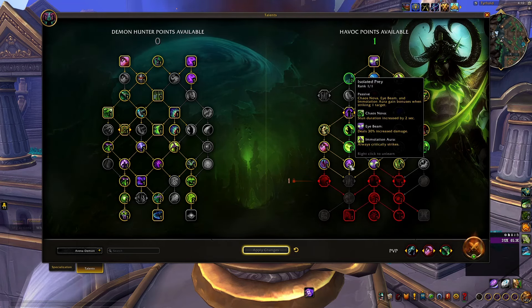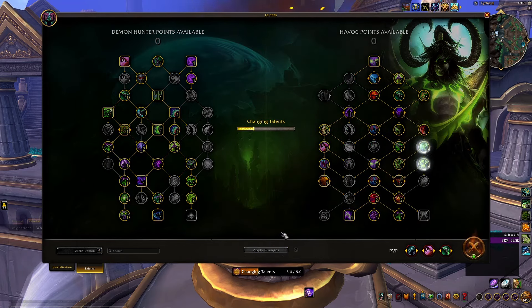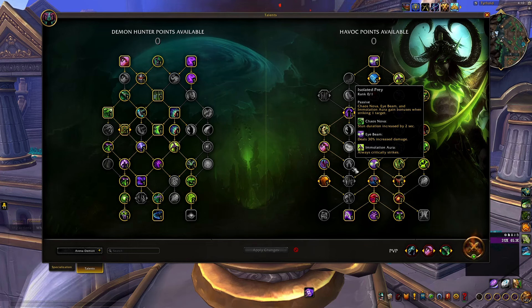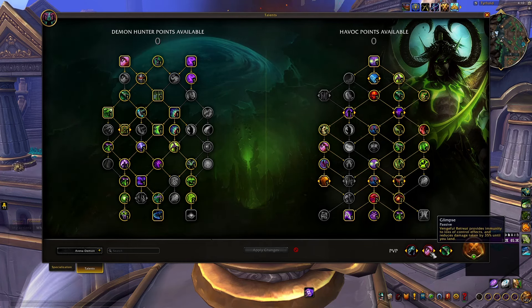You should remove Scars of Suffering and Isolated Prey to get Growing Inferno and Burning Wound. These two talents will help you get a lot of passive damage that will blast the meters. Since you no longer have Isolated Prey, you are not trying to isolate a single target for a 5-second Chaos Nova stun, and you should rather try to hit multiple targets with your Chaos Nova. The standard PvP talents for this build are Chaotic Imprint, Glimpse, and Detainment.